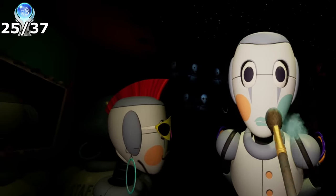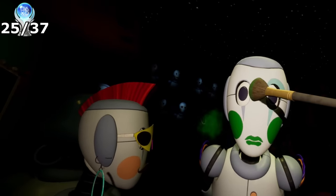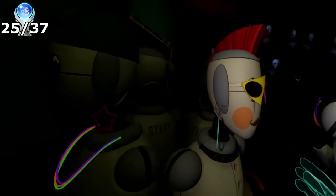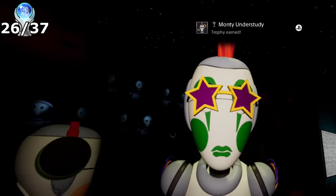Returning to the salon again, I took one of the staff bots and dressed them up to look like Monty the Alligator for another trophy. By applying dark green makeup to their face and placing the mohawk and rockstar glasses, the trophy Monty Understudy popped.